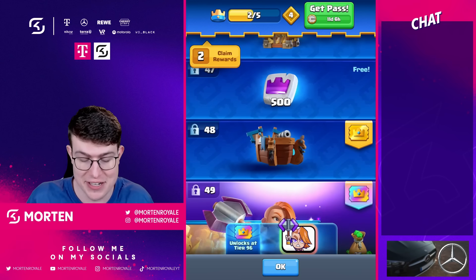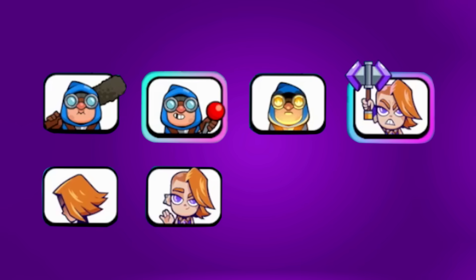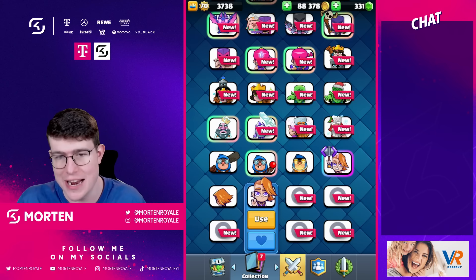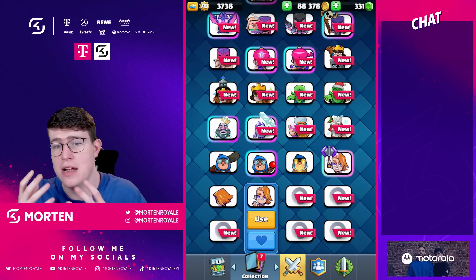You'll also get an exclusive banner as always, and also an emote. At stage 49 there's the tower skin, which I personally think is really cool — this is the tower skin you were able to get through the Pass Royale. The last six emotes are the ones you'll get through this season: one from the Pass, one from an in-game purchase, and the rest from the Path of Legends.